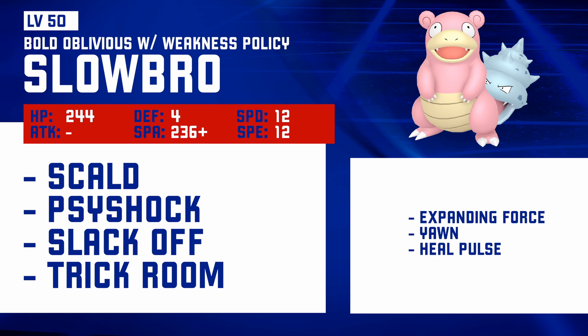And got the Weakness Policy as well. The idea would be to pair it with something like an Amoonguss and have Amoonguss use Rage Powder so it absorbs the hit for you. So you Rage Powder, set Trick Room, then Dynamax and go for big attacks with Scald and Psychic Shock — or Max Geyser and Mindstorm in that case. And then there's Slack Off there, because if you've got Recovery it's usually a good idea to have it.